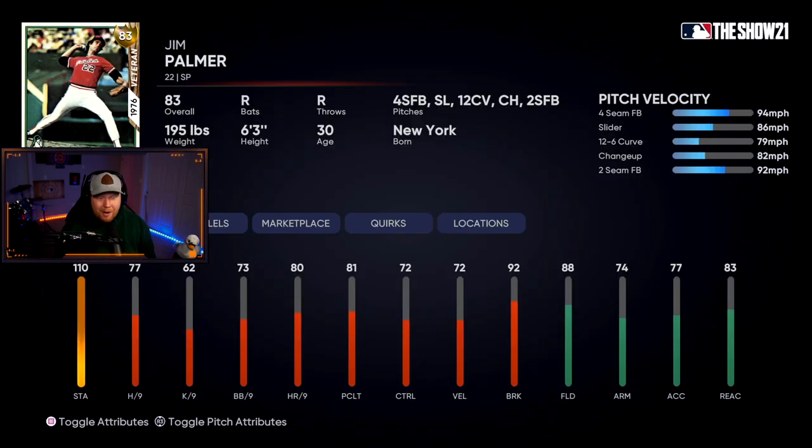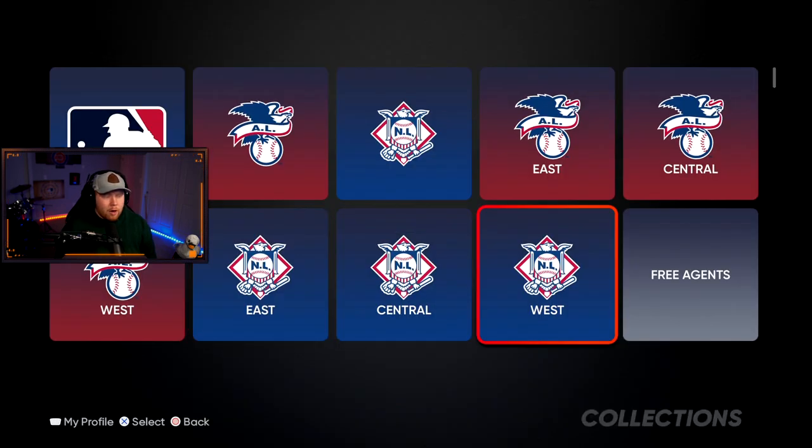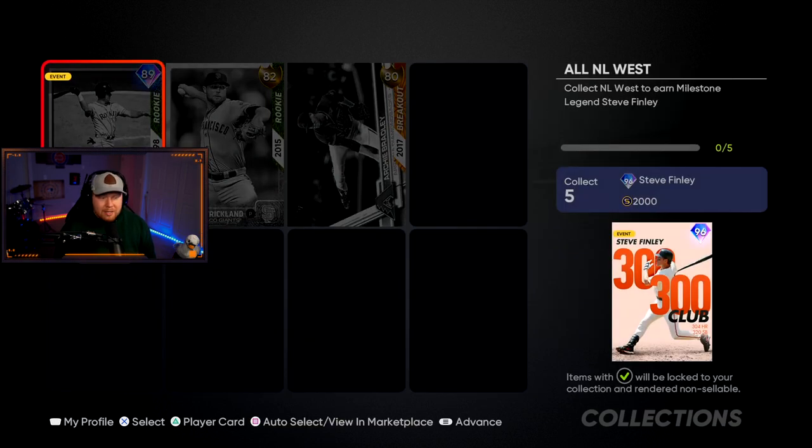The Orioles have no gold. Santander's a beast though. Their collection is 83 overall Jim Palmer — veteran pitcher, four-seam, slider, curveball, changeup, two-seam. Jim Palmer has a way over-the-top motion that messes me up a little bit, but he might be decent.